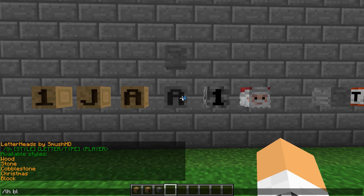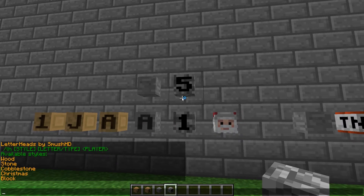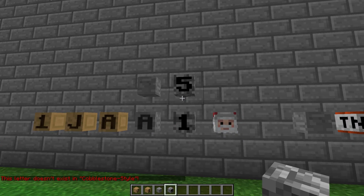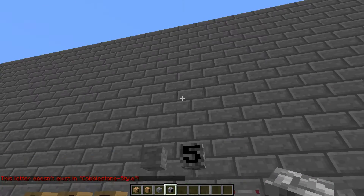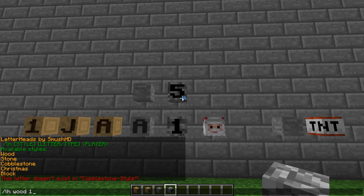Let's use cobblestone - type cobblestone, then the number 5, and it'll give us one. But if you put a letter it won't work, because cobblestone can only do numbers. So it's quite cool - you can get some quite interesting ones.